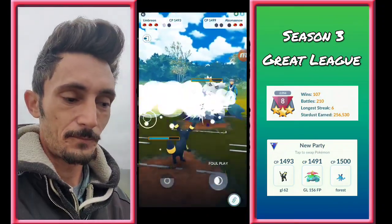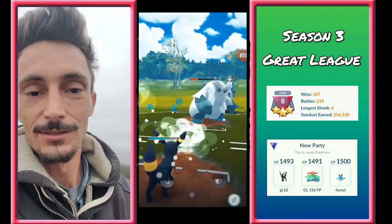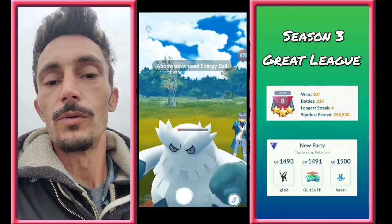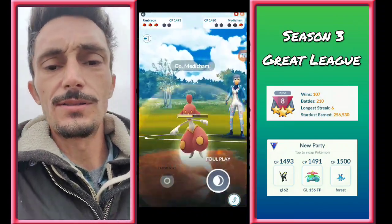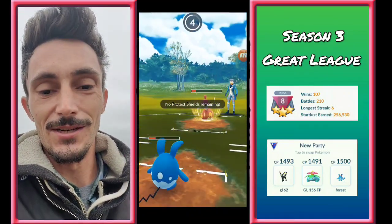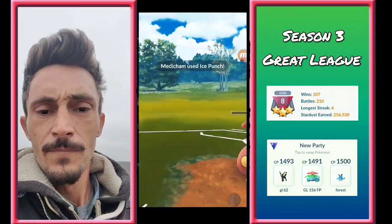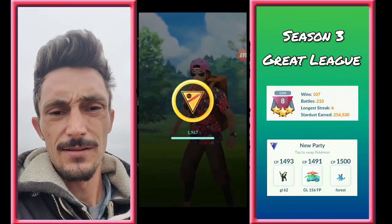Foul play going off — Abomasnow's not going to like this too much. Another one, and another one. We shield here. We know we want Umbreon in the back because he's still got that Hypno to deal with. Here comes an Energy Ball — this is going to hurt. Down goes Abomasnow. We're going to try to undercharge, but there wasn't enough health for that. We throw off foul play on the Psychic type, then flip out into our Azumarill, tanking the Ice Beam, Dynamic Punch. Then we come back in — it's over. Ice Punch not going to do enough. Good game.